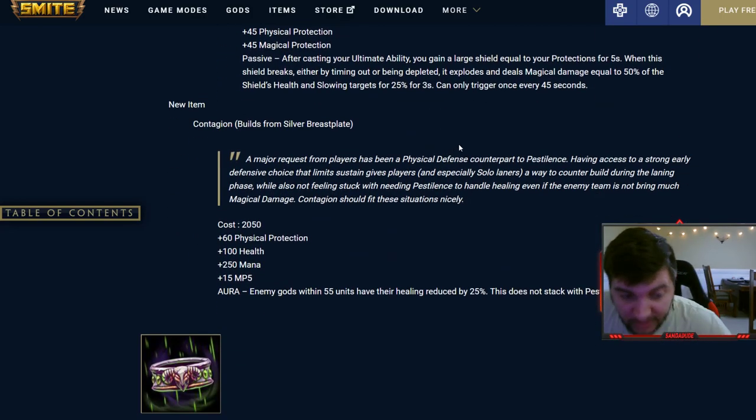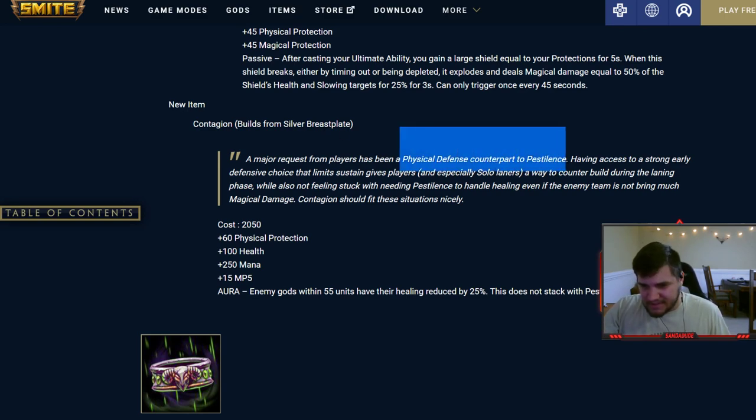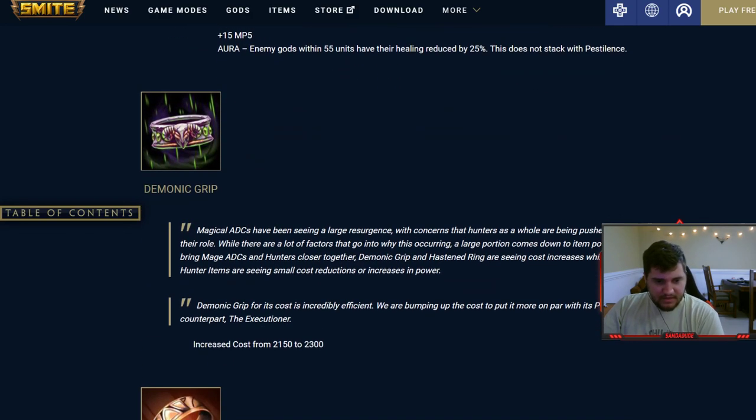All of these items have a really solid implementation somewhere in the game. Another new item is Contagion — I went over this in another video. It's basically the physical defense counterpart to Pestilence. Instead of focusing on HP and defense, it focuses more on mana and MP5 because it builds out of the silver breastplate tree.